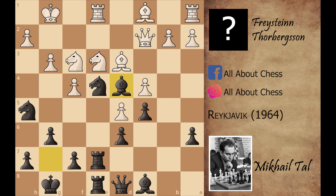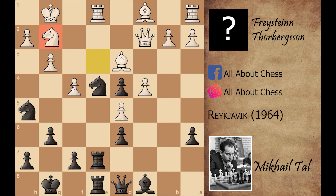White played knight captures on d4, and after c captures on d4, he played knight to g2. So because of this bishop exchange, now this knight is a bad piece for white. Mikhail Tal continued the game with the brilliant knight to g5, sacrificing his knight. White didn't accept it and played rook to e7.